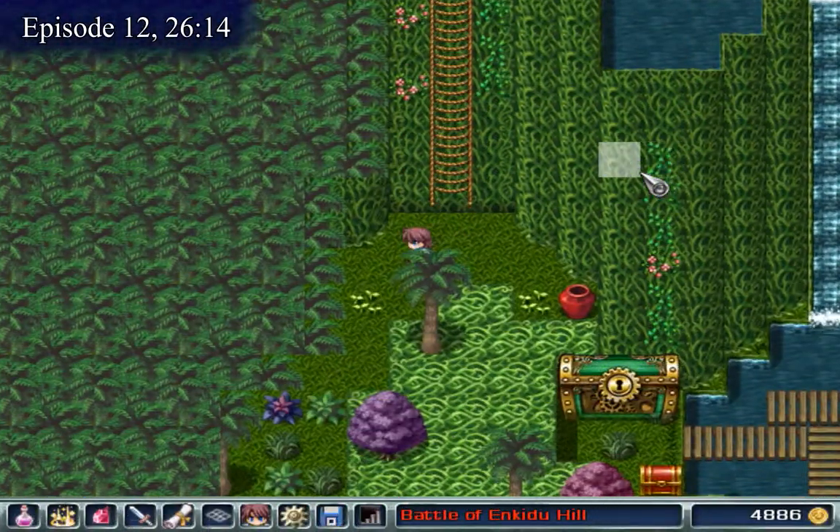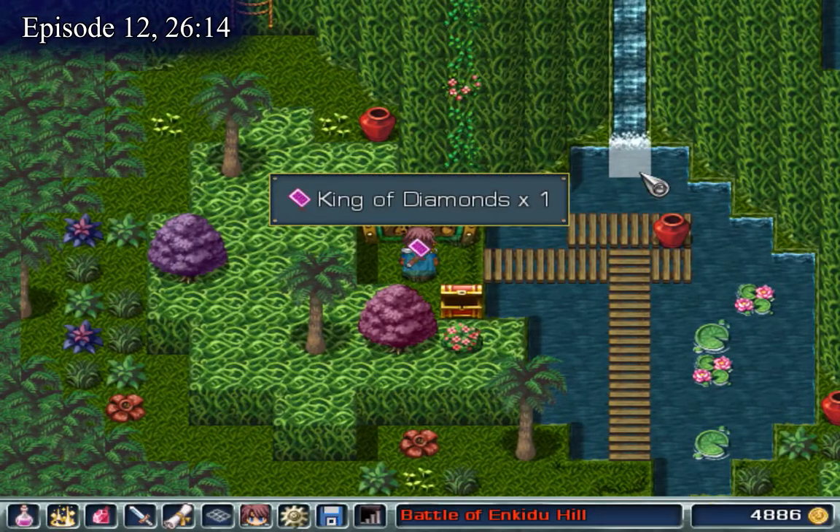During the Battle of Nakeda Hill, near the Master Chest at the bottom left of the map, is the King of Diamonds.